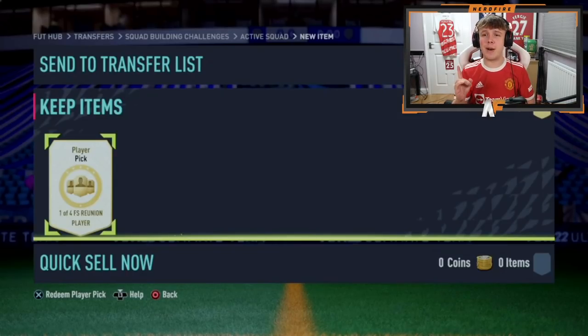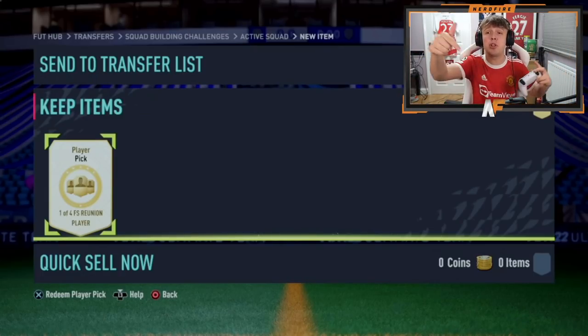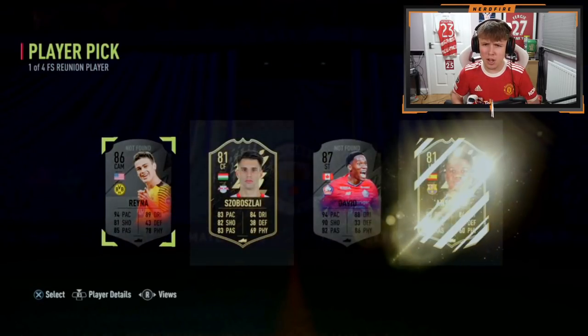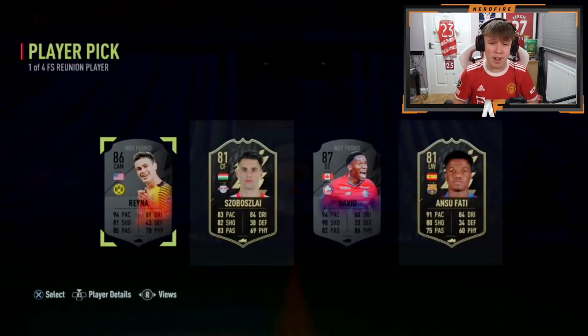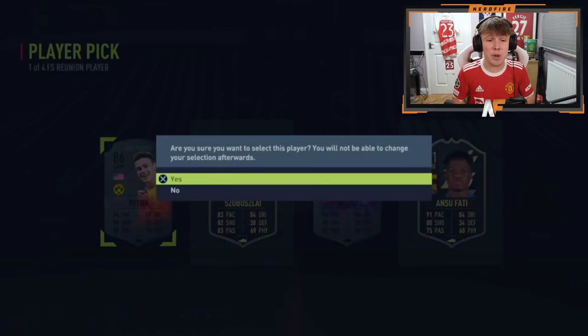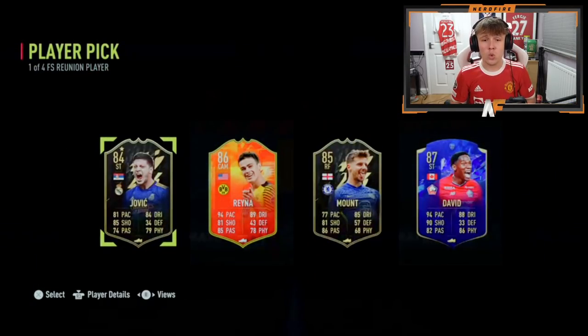Doing a few normal non-revealed ones now to end the video. Shout out to Callum - please be a dub. The pick shows Rainer or David as the top two options. I'd personally go David but he wants Rainer, which is fair because Rainer can still get upgraded - not too bad. Shout out to FIFA Night - another Future Stars Reunion pick. I think Vinicius Jr's Headliners would easily be the best possible pull. It's the choice between Rainer and David again, a 50/50 - David has 94 pace, 90 shooting, 88 dribbling, it's quite hard to split them.